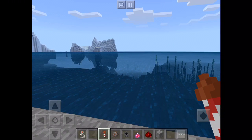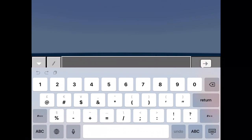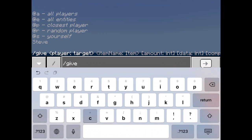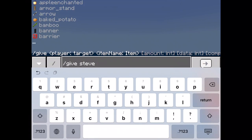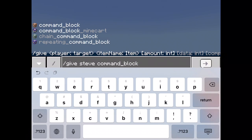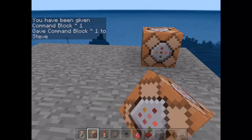What's up everyone, today I'm playing Minecraft and I'm gonna show you how to get a command block. So what you need to do is go into chat, then write slash give, then write command block. So for example: /give Steve command_block, with an underscore, then the number one, and then it should give you a command block right there.